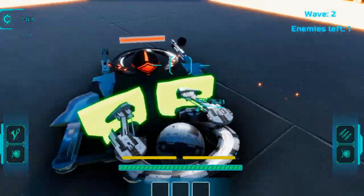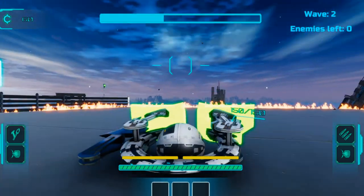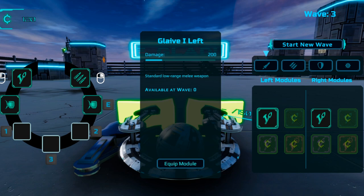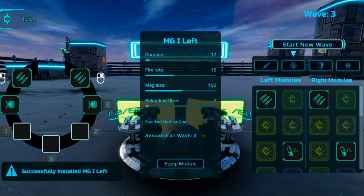You're going to have to jump up on the platform since there will be some flames around you. Basically, complete all the way up to wave number three — it's pretty self-explanatory and easy. Once you get to the end of wave number three, swap out the melee weapon for another machine gun: on page number two for the left module, click the three bullets and equip another machine gun.